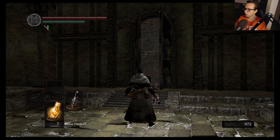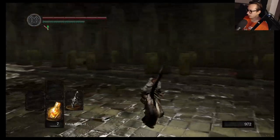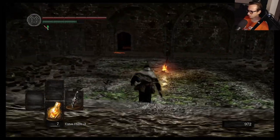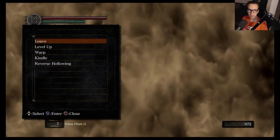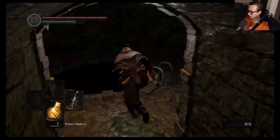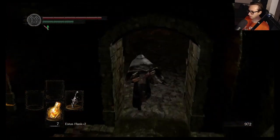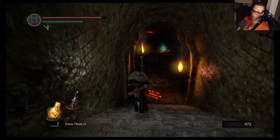Welcome back to the Ultimate Hunter's Guide. We made it back — not to Anor Londo, I mean the Asylum. Here's what we're gonna do — I feel like clearing out this area is gonna be fairly quick. There are a couple of things we need to do: first of all, get my souls back, that's number one. Second of all, pick up the Crest Shield, which I'm never gonna use, and the Rusted Iron Ring.